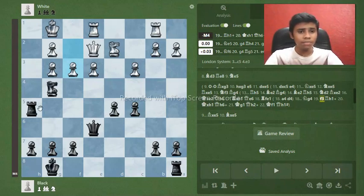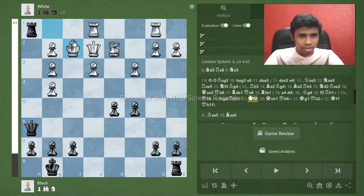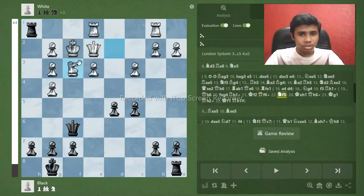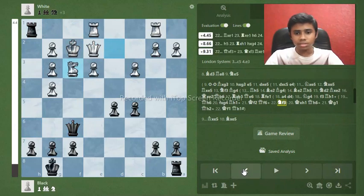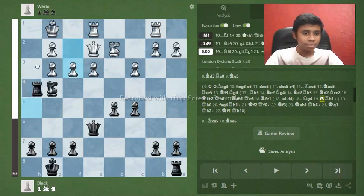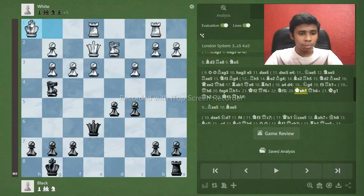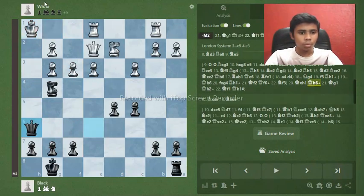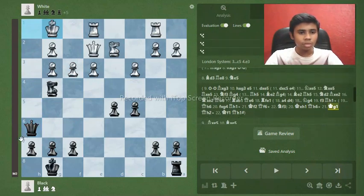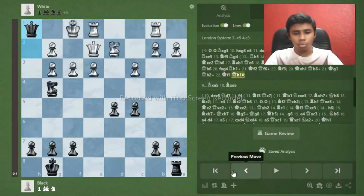If you think it's queen f6, you're actually wrong — white is well protected. The key is to sacrifice with rook takes h1! My opponent resigned. After king takes h1, queen h6, king g1, queen h2, king f1, and queen h1 is a brutal mate.